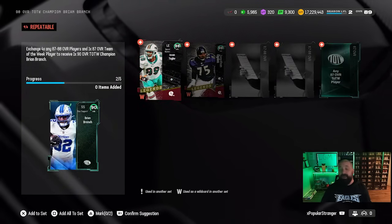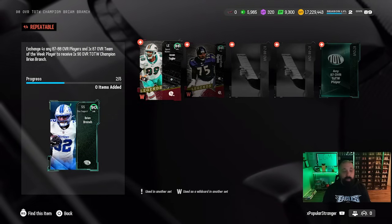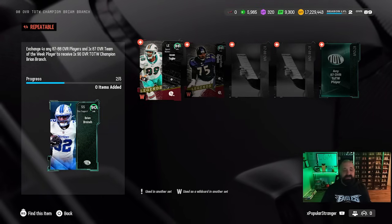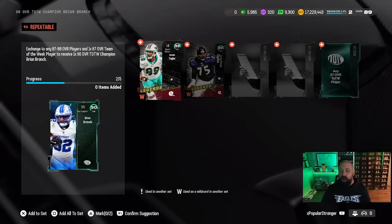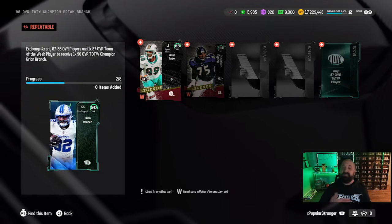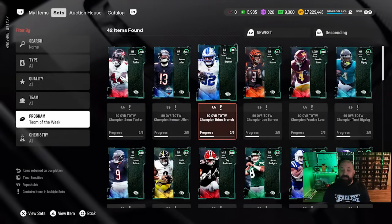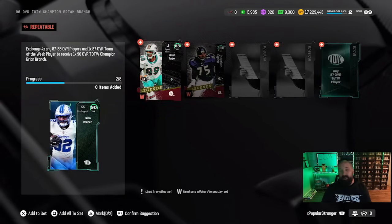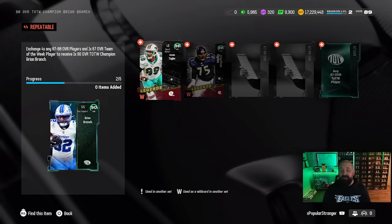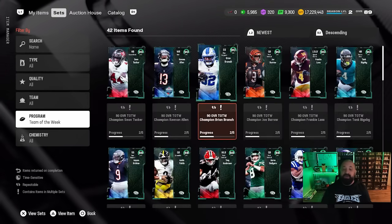Honestly I don't think we'll see pack offers for the remainder of the regular season. If you want to complete any of these sets, you'll need four 87 OVR or 88 OVR players from any promo and then one 87 OVR Team of the Week player — put all five into the set and get the featured player back. With no TOTW packs in the store, getting an 87 OVR Team of the Week player will be challenging. Cards like Aiden Hutchinson are examples of 87 OVR TOTW champions and will likely shoot up in price.